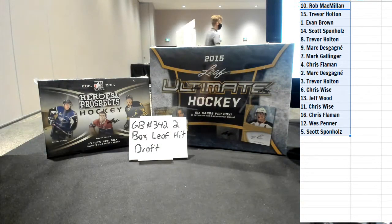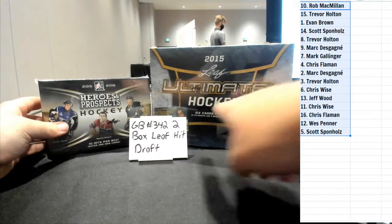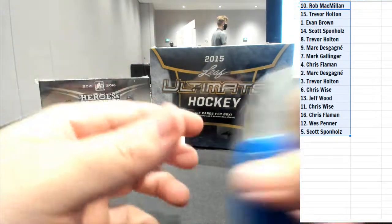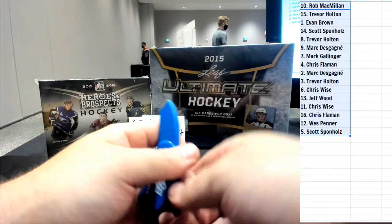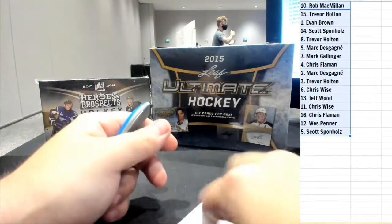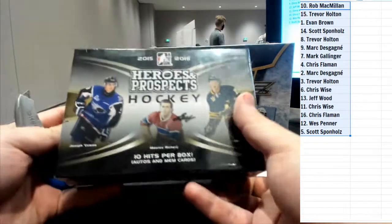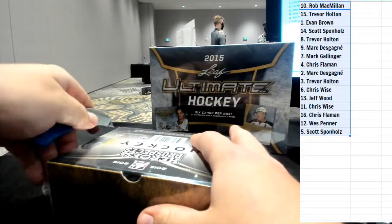It should be only ten and six, but like it says, six cards per box and ten per - they sometimes throw in extra cards so I do that to be safe. Alright guys, that is the draft order on the right-hand side of the screen. It's just added value to the person who comes in last. Let's start with heroes and prospects first - good luck everyone.